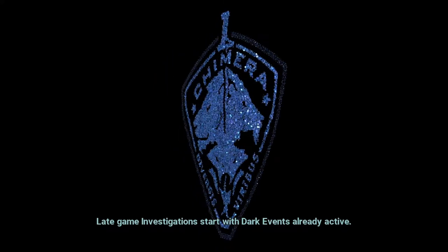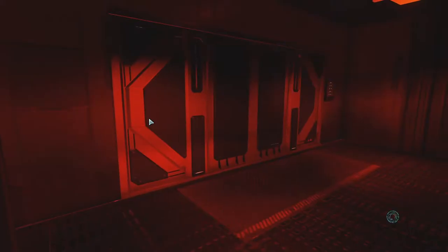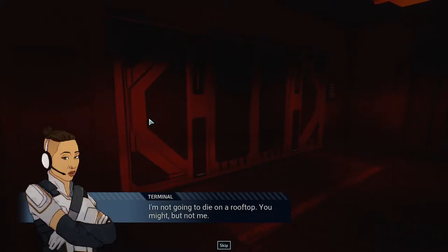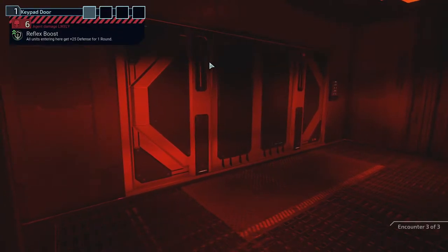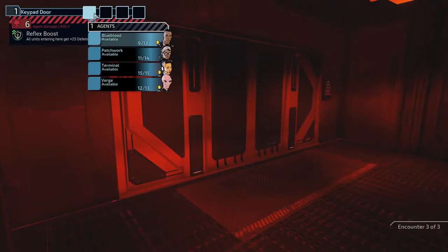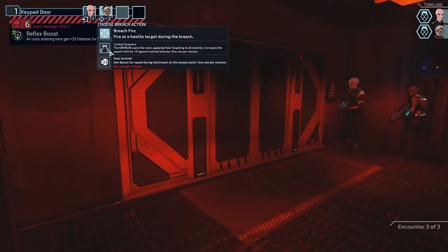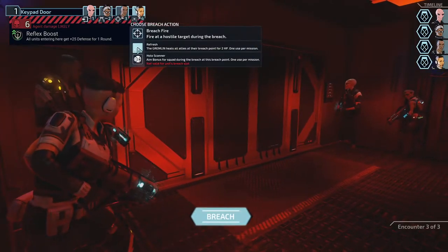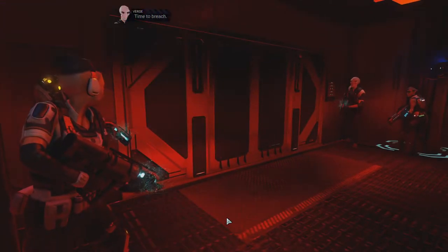Late game investigations start with dark events order active - I know that. You'll be completely exposed out there. I'm not going to die on a rooftop. Let's go. All units entering here get 25 defense. Who wants to go first? Shouldn't be Patch - let's go Verge, then Patch. Go combat scanners. Something like that - yeah, looks good. Time to breach.